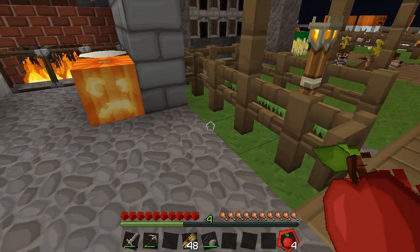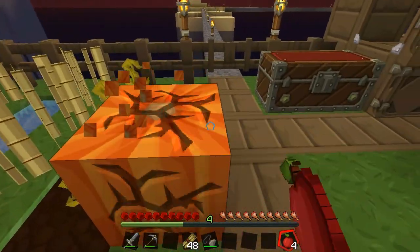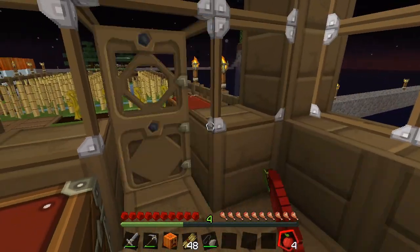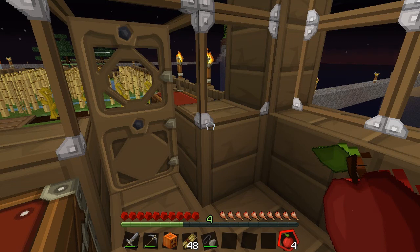Let's have a look at the whole achievement list and see what we're up to. 32 bookshelves — we've made nine. Bake a cake — that's for the last eye of ender. That's for last. Craft brewing stand — we just did. Build a bridge to each island — we only need to build a bridge to the End.